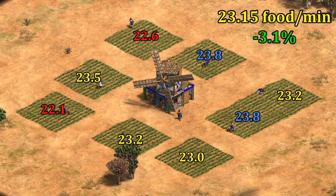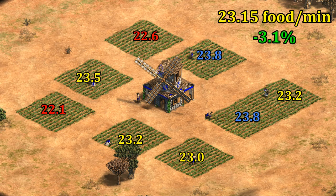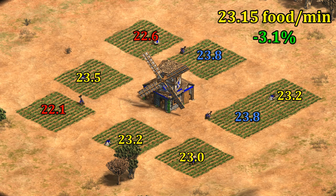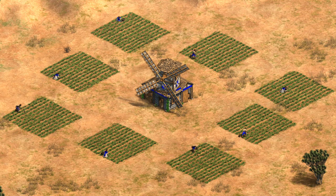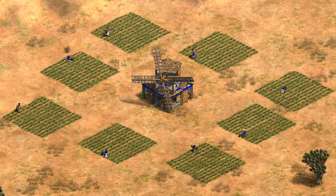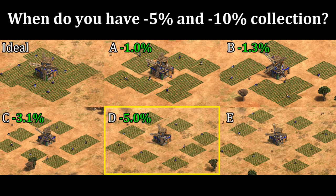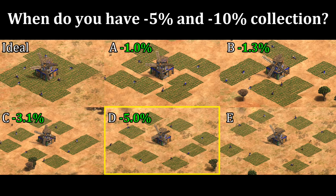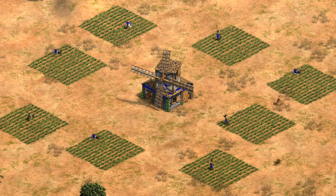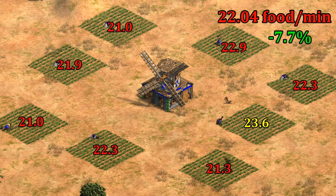If we take out the worst farm on the left side it's only 2.5%. We are starting to get to the point you could argue it's a notable decrease, but with 50 farmers it's roughly the equivalent of having one of them idle. If we move all the farms one further away, the limiting factor is pretty clearly the walking time, and now it's a 5% drop. Give yourself a pat on the back if this is the one you thought was 5% — even still, that means 20 farmers placed like this are collecting as much as 19 perfectly placed ones.